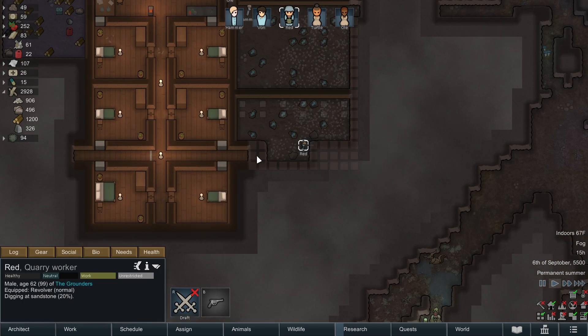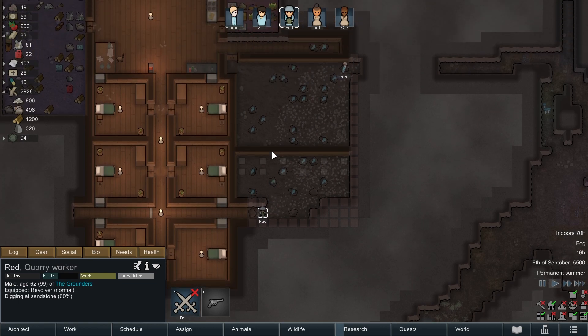Red kind of messed himself up because he's now trapped in here. So let's mine these two to open up this little hallway. All I have been doing really is watching RimWorld playthroughs, so I've got a lot of ideas, better ways to do things, some different strategies. So I'm kind of excited to jump in.